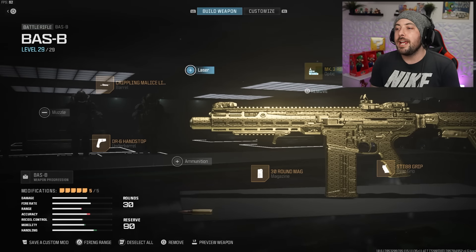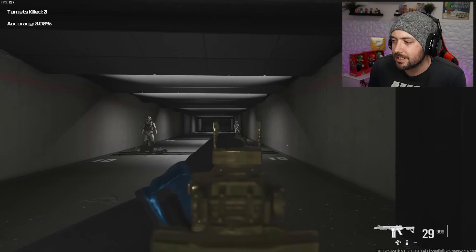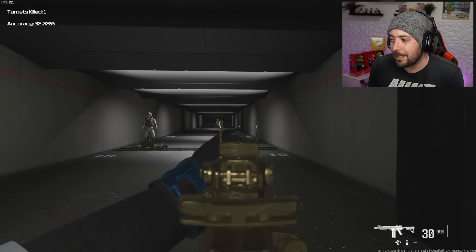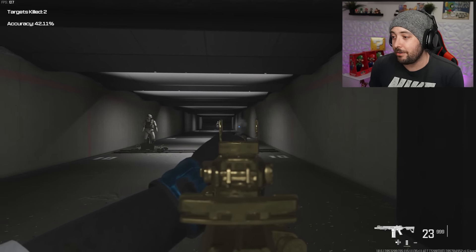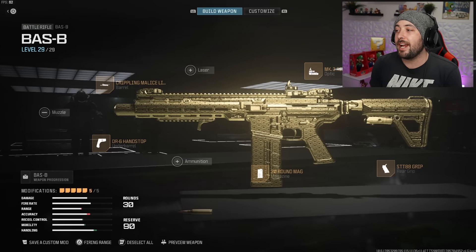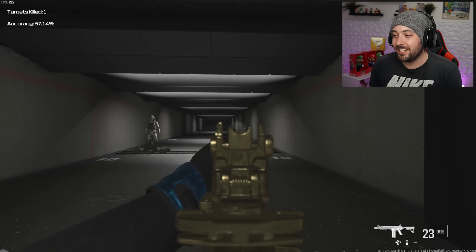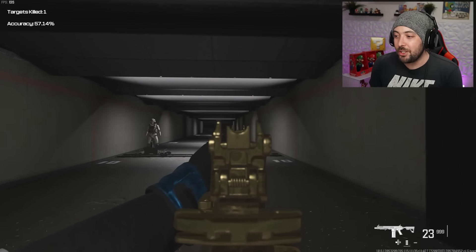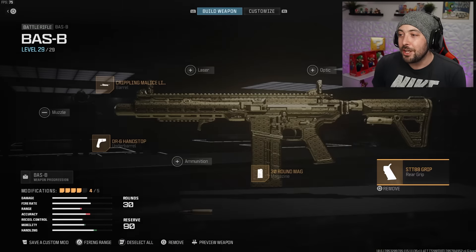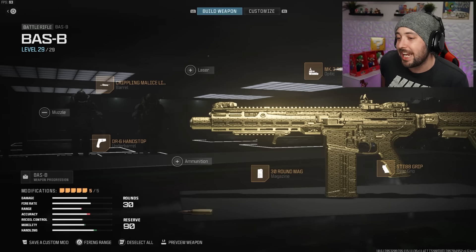The STT88 Grip gives 10% gun kick control and 7% horizontal and vertical recoil with no penalties whatsoever. To demonstrate: aiming at the lower stomach at mid range, every shot hits with this setup — there's some visual recoil but it's manageable. Without the optic you can barely make out the target due to visual recoil. That's exactly why an optic is needed on some of these weapons.